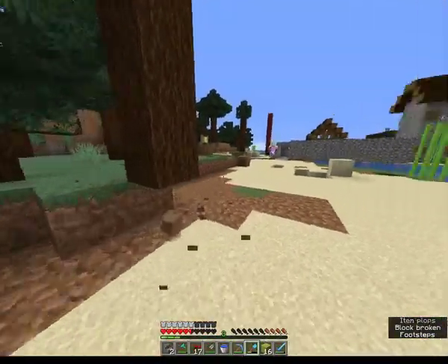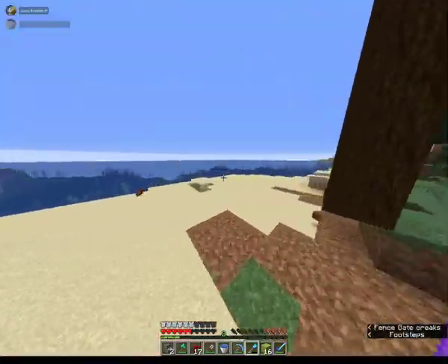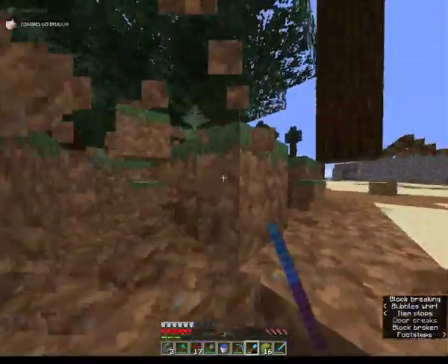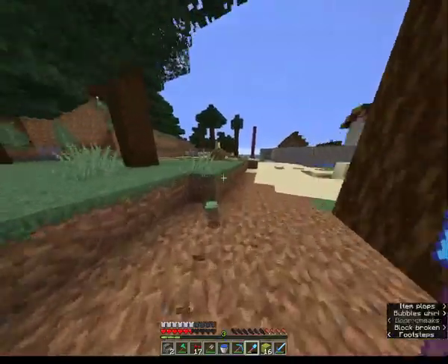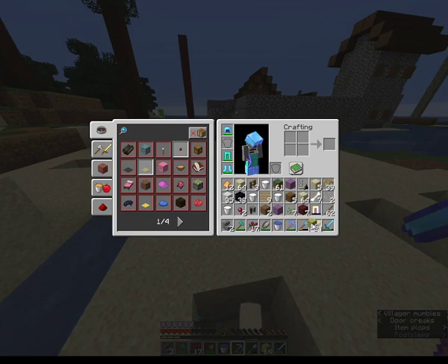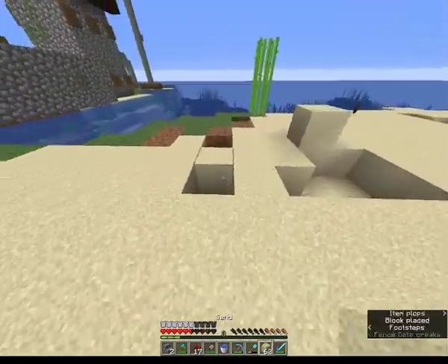It would be faster if we just had a redstone farm that did everything. Then we could have it automatically give the food to the villagers. Yeah, maybe. Then it's not villager labor. Yeah, but it's still automatic. Oh yeah, that seems better, and it's faster. I mean, we still have to make a farm though.